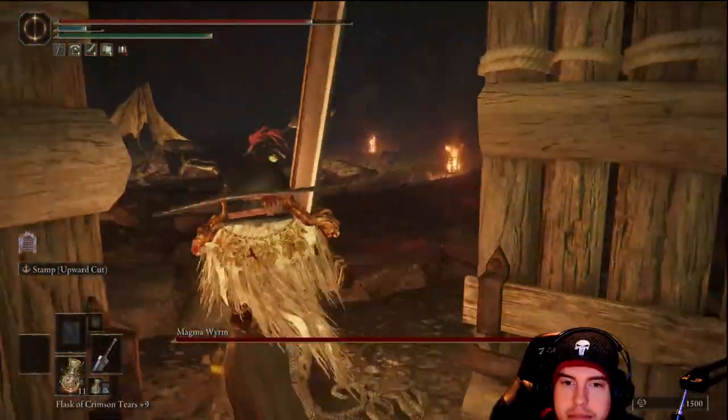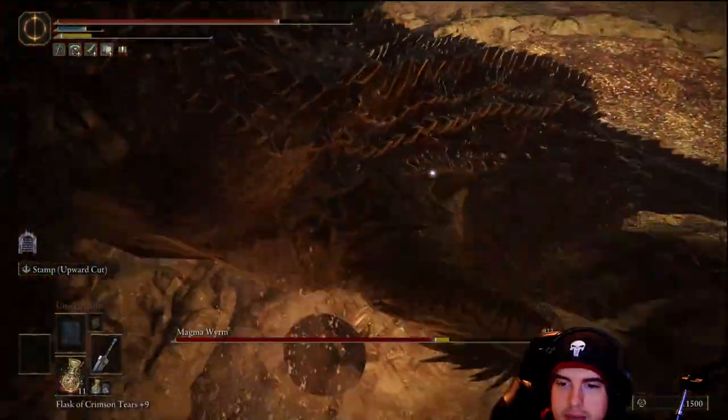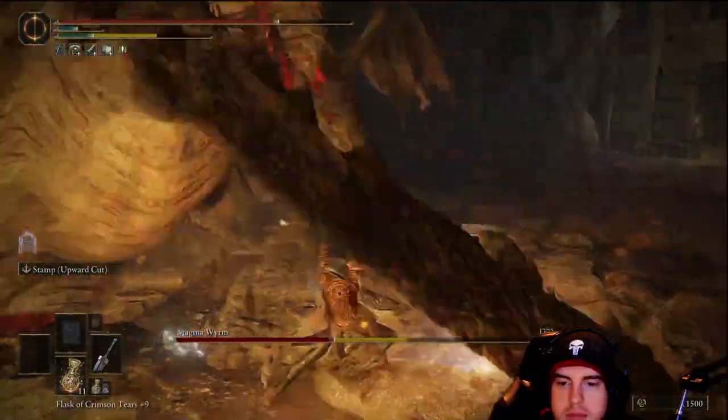Over here on the right is going to be the boss fight — one of those magma dragons. You'll see the greatsword right now just putting in work. That uppercut special ability — left trigger then right trigger — it just puts them down.